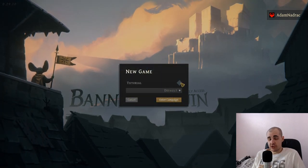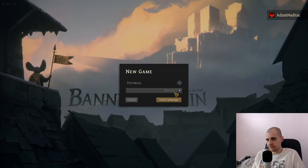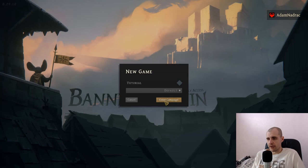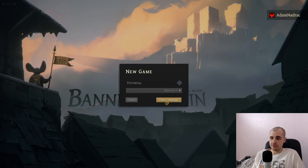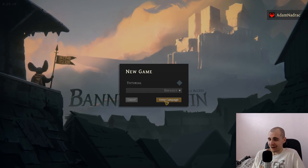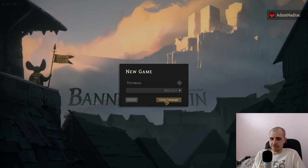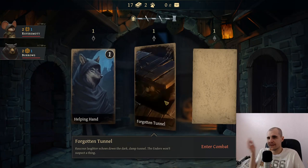I actually managed to lose the tutorial, which is just insane. How could you ever do that? I just go with default. Then I went for another run and I managed to lose that too. It is not for wimps, that's for sure. I don't think I've ever managed to lose the tutorial in one game. How could you lose the tutorial? That's just crazy.